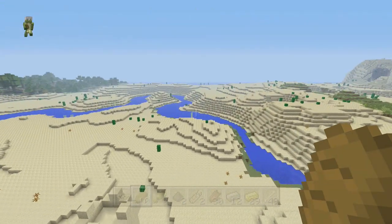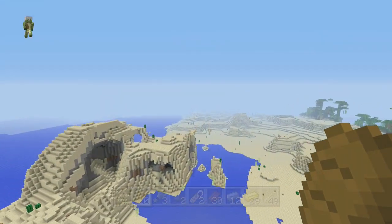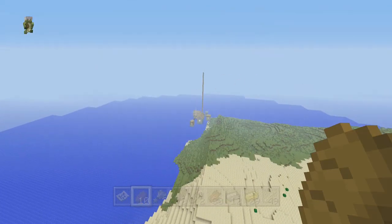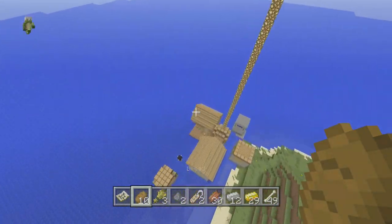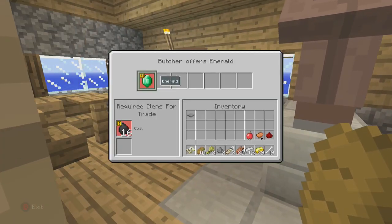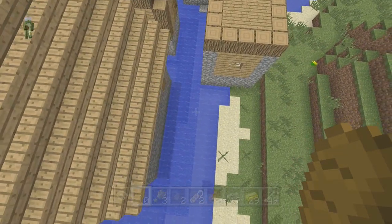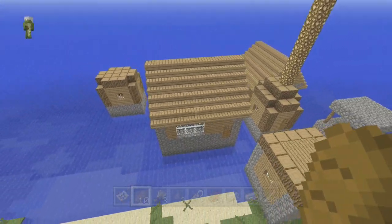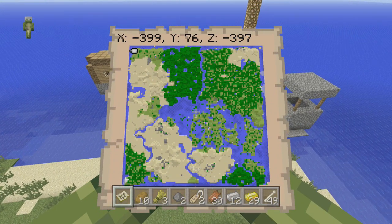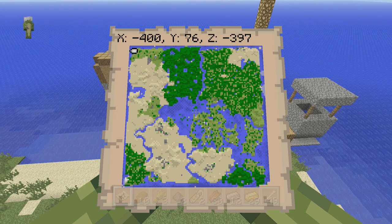We've got lots of villages on a small seed — I wasn't expecting it. Before I show the jungle temple, I want to show something very weird: an off-the-map village. It's literally off the map in the top left corner, very lonely and trapped because villagers don't really go into water. There's a butcher offering 16 coal for an emerald. The coordinates are X minus 400 Y76 Z minus 397.